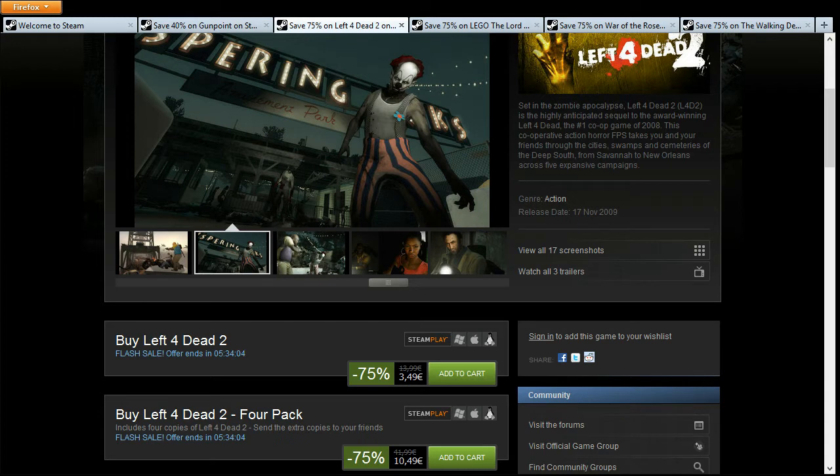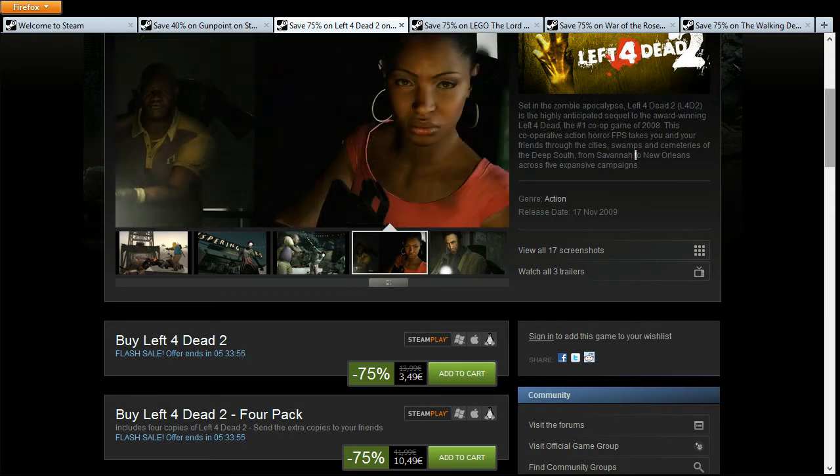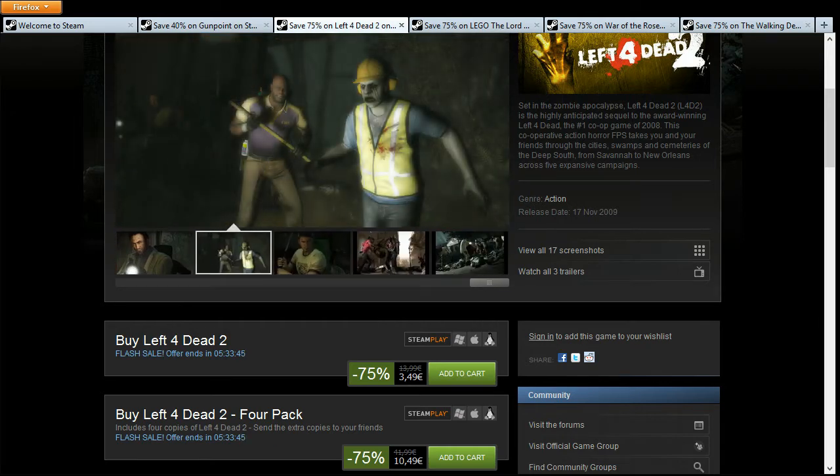Next one up is Dead Island 2 for 3 euros 49, 4 dollars 99, or 3 pounds 74. This is a first-person online survival game, very much like Dead Island Riptide from the daily deal, but it's not open world — it is purely an online co-op game. You have these short story series of maps you have to go through and help each other out to get to the end.